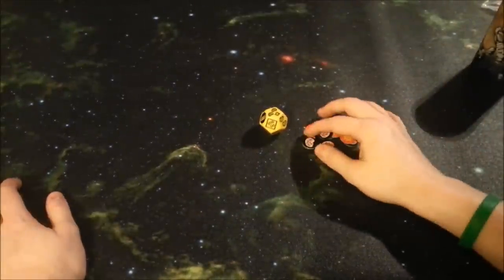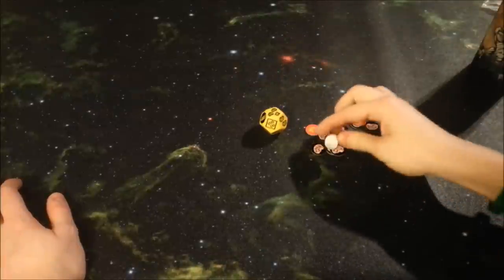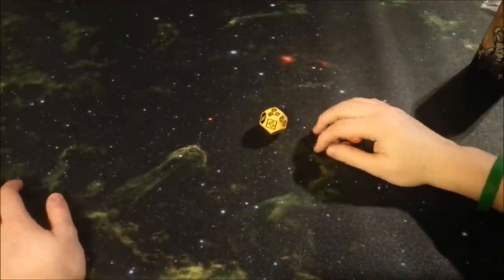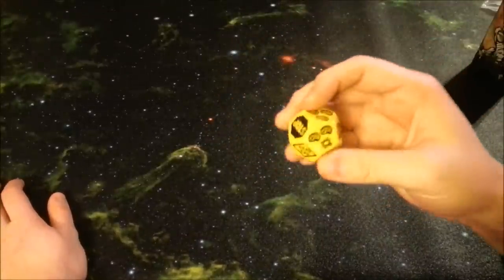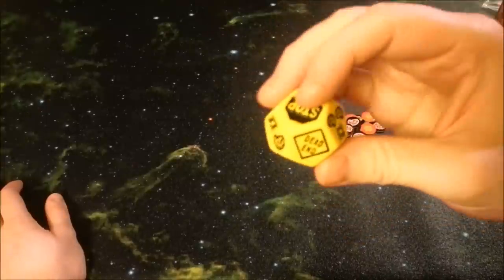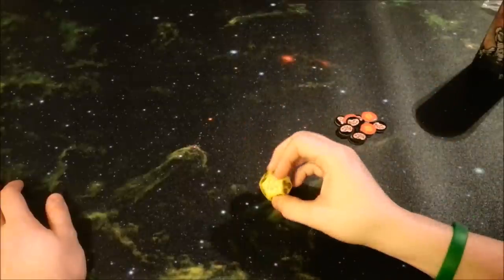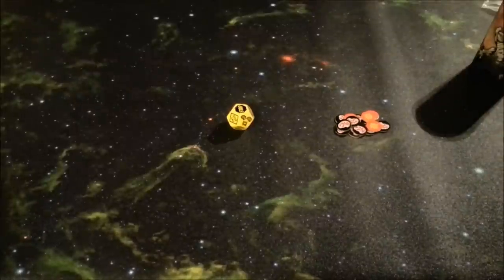Next, you're going to get these little counters, which keep track of what you're doing on the school bus. There are brain counters and shotgun counters, because you can get hurt or score brains when riding the bus. And you get the new die — really cool looking, yellow, nicely engraved — with a bunch of different symbols on it. We'll get to the symbols at the end of this gameplay explanation, but first let's show you how this expansion works.